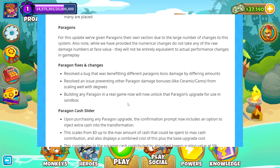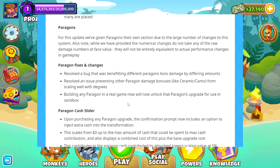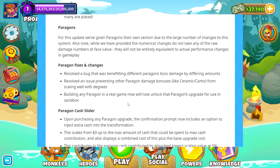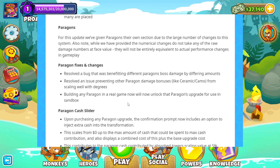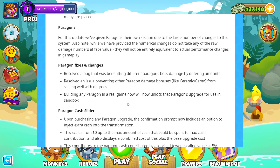Paragons. For this update, they've given Paragons their own section due to a large number of changes to the system. Also note: while numerical changes are provided, do not take any raw damage numbers at face value — they will not be entirely equivalent to actual performance changes in gameplay. So play with it and check it out and see.